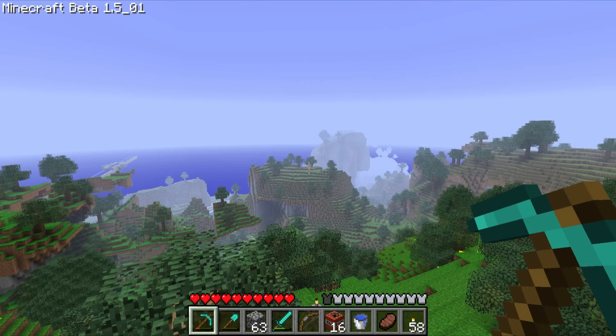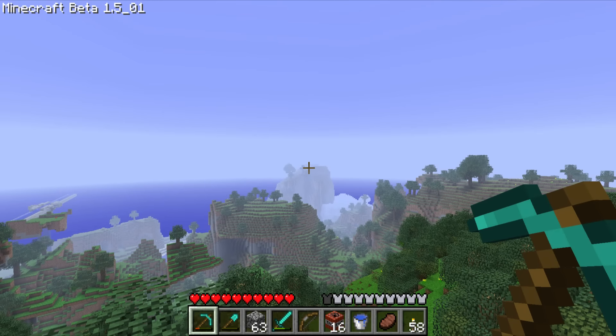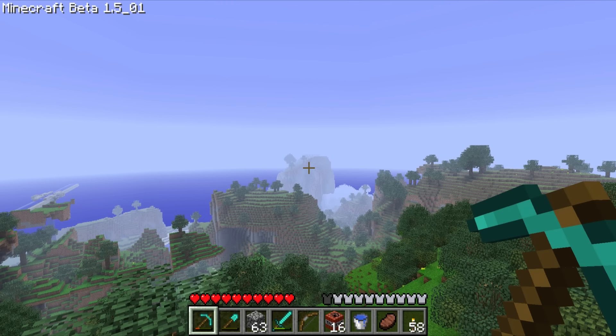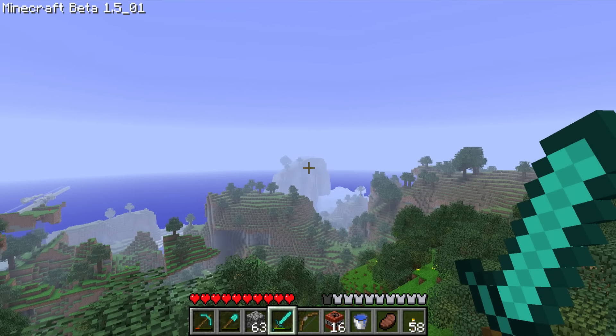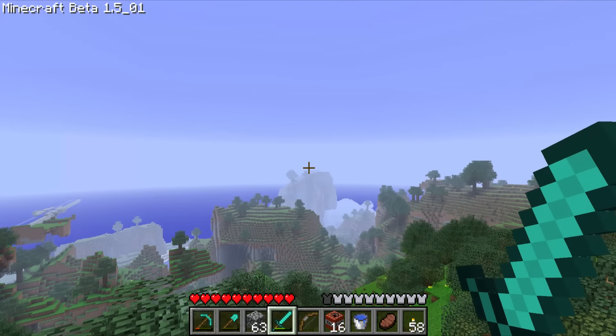Welcome back, guys, to Zisto Blaze Minecraft. This is episode number 63. Just visible way over there in the distance, just barely rendered from here, is what we worked on at the end of last episode, what I called — I didn't really have a good name for it — but I called it the Door Chamber, or the Temple of the Door. It was just a silly excuse to make a redstone thing where the doors open in a circle, and you guys had some really funny ideas for names.